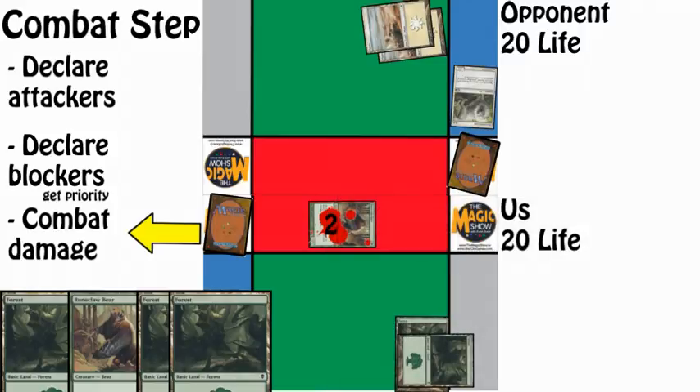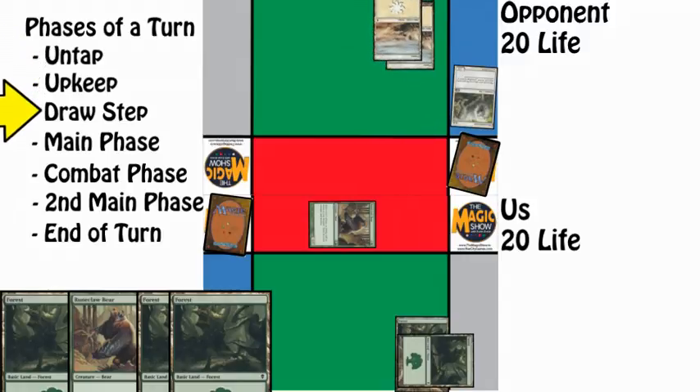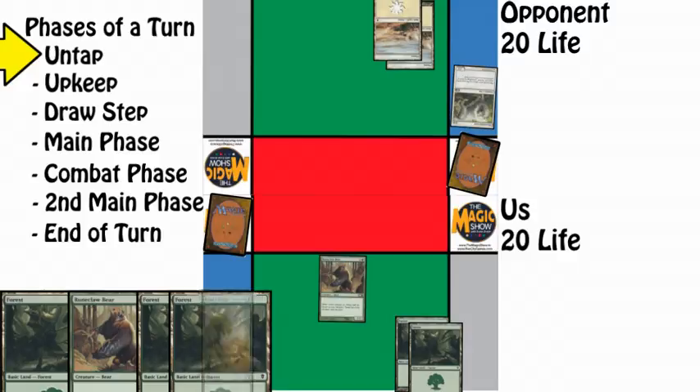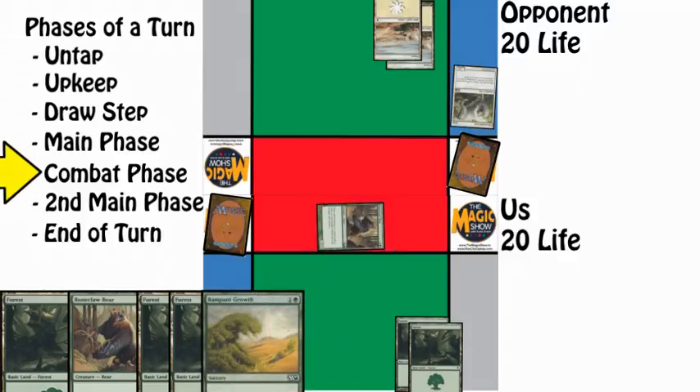So our Runeclaw Bear will live on as a 2/2 to fight another day once our turn is over. We pass our turn, and our opponent begins their turn phases again — the untap, drawing a card — then plays nothing and decides to pass their turn back to us. On our turn, we untap our permanents, that means cards on the battlefield, then draw a card for our draw phase, and go straight into combat to attack our opponent with the Runeclaw Bear.